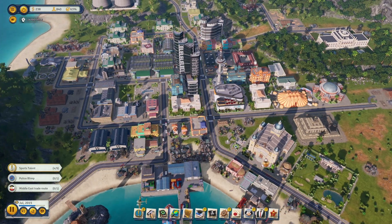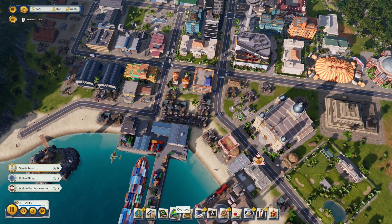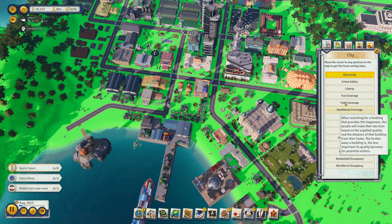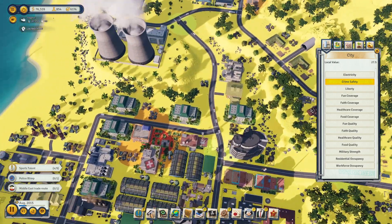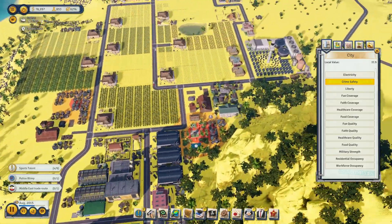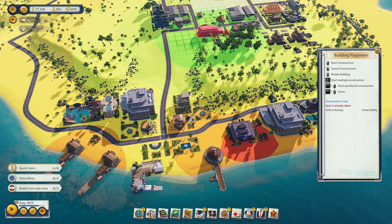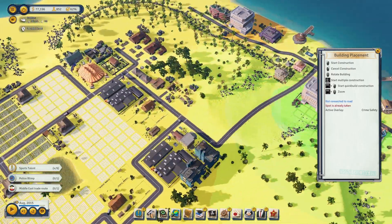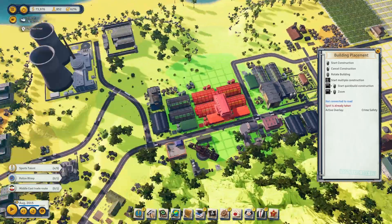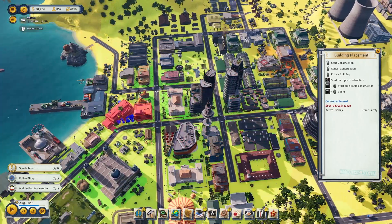We should also have some police stations. I want to put one right here. If you go to overlays and look at where crime safety is worst, the dock is always really red. You can scroll through your island and see other places that need police coverage. We definitely need one over here — a couple of police stations just to keep these people in line. There's a slope here but I think we can fit one in the middle.